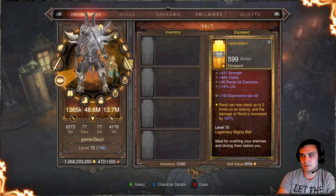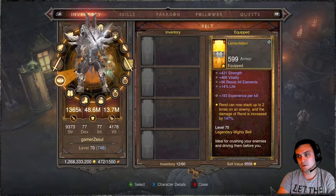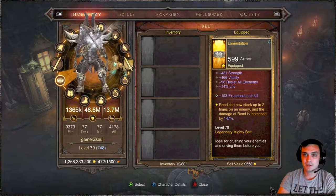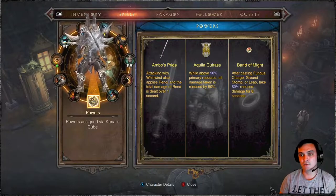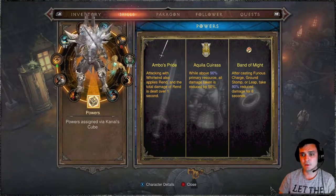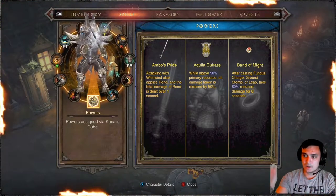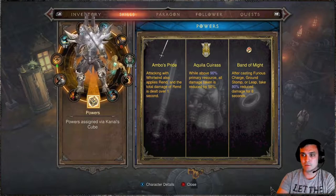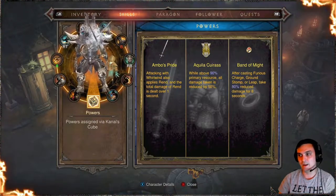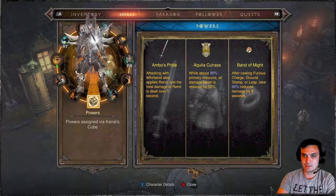For the belt: Rend can now stack two times on the enemy and the damage of Rend is increased by 147%. Moving to skills — I take advantage of Combo Strike, which makes attacking with Whirlwind also apply Rend, and the total Rend damage is dealt over one second. So Rend is my main damage dealer alongside Whirlwind. Then I've got Aquila Cuirass: while above 90% primary resource, all damage taken is reduced by 50%, very nice. And the Band of Might: after casting Stomp Leap, I get 80% reduced damage for 8 seconds — also very nice.